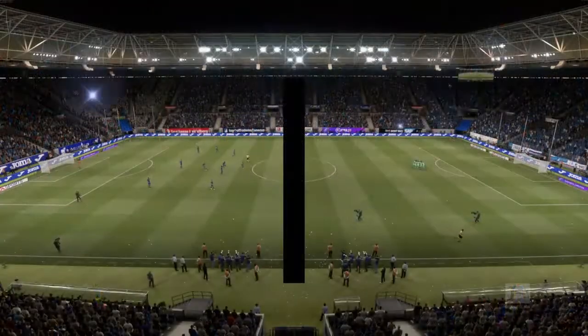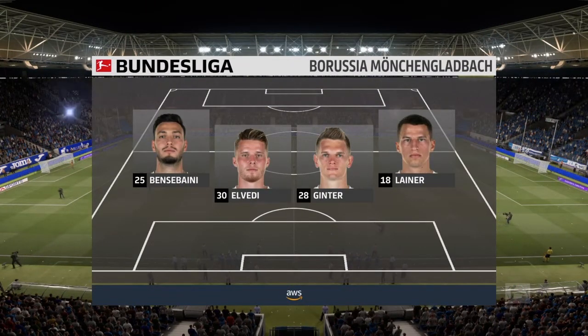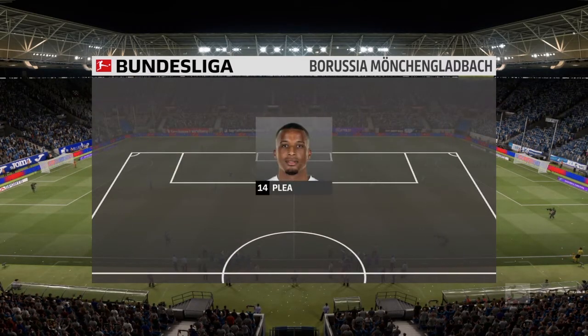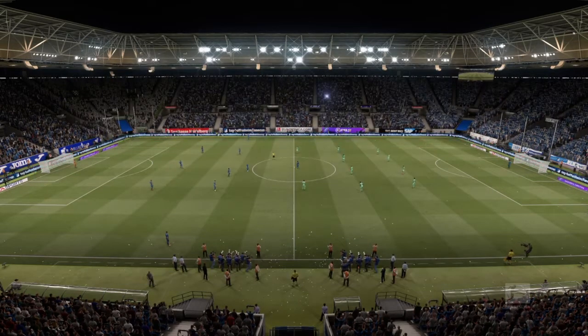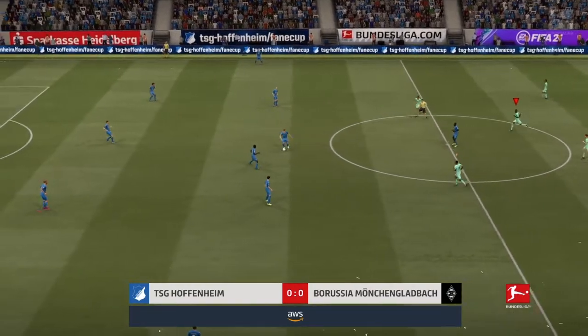It does enable you to play two strikers up front. Here's how it looks for Borussia Mönchengladbach — the Swiss international Jan Sommer is the goalkeeper, Matthias Ginter plays with Nico Elvedi in central defense, and the striker of choice in this setup is Alassane Plea. And this confrontation is underway.